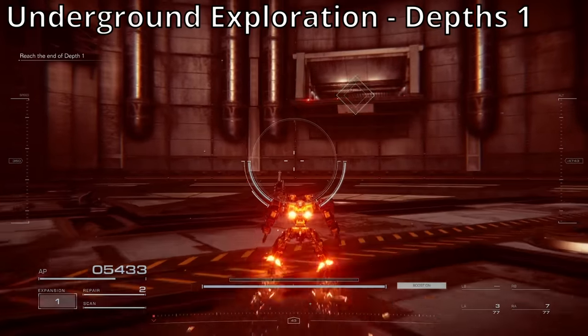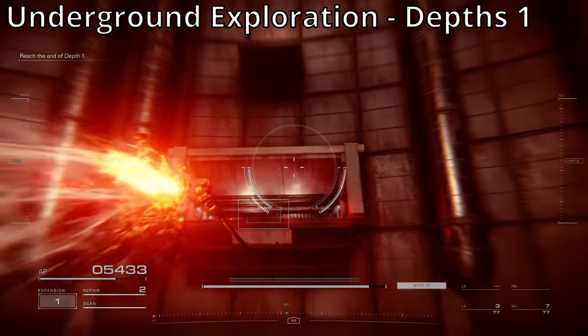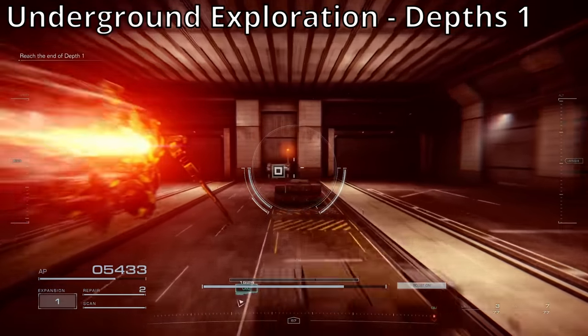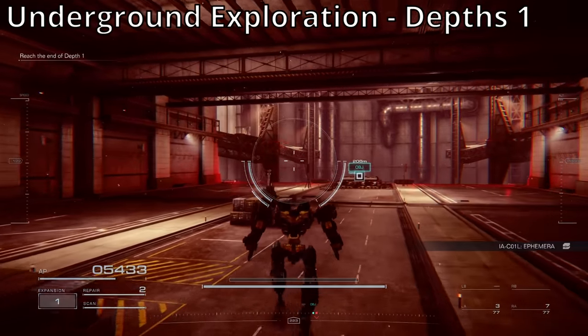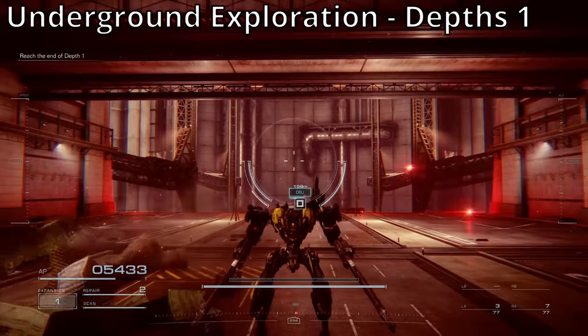The next chest is on Underground Exploration Depth 1. You'll recognize this area — you try to go down and it'll stop, so you have to kill some enemies. You'll fly over here for this thing. Right past that thing in the back of the room is a chest. That chest has the 1A C01L Ephemera. And that's it for Underground Exploration Depth 1.